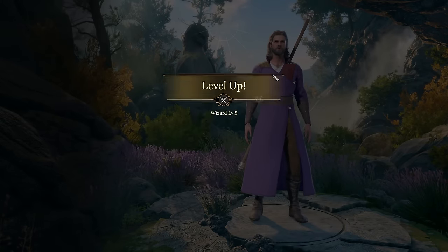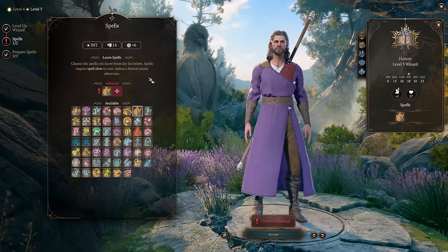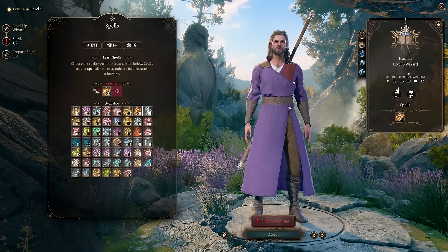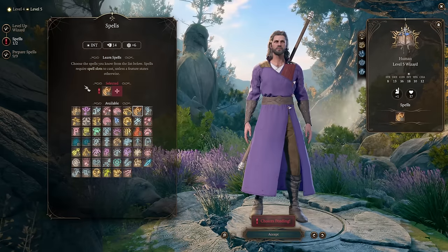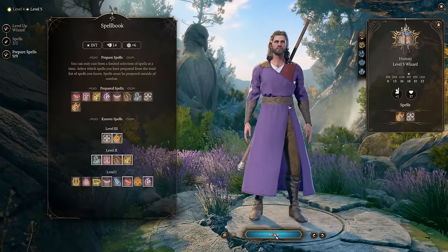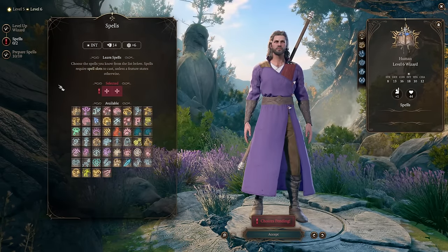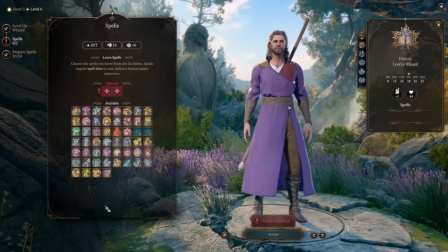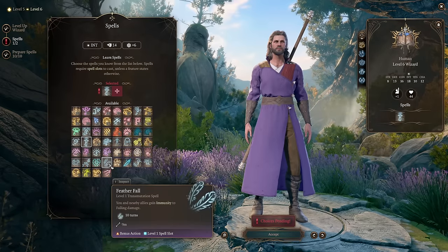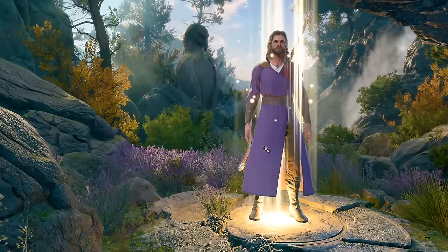Level 5 brings level 3 spell slots. Pick Fireball — but be cautious, Fireballs can hit your own party members. Also pick Glyph of Warding and prepare both. Level 6: you gain the Evocation subclass feature Sculpt Spells — wait, actually that's the Potent Cantrip feature. Pick two additional spells. At this point it doesn't matter too much — maybe pick Enlarge/Reduce or Feather Fall for exploration. Level 7: access to level 4 spells — good picks include Banishment and Greater Invisibility. Prepare Banishment and Greater Invisibility.